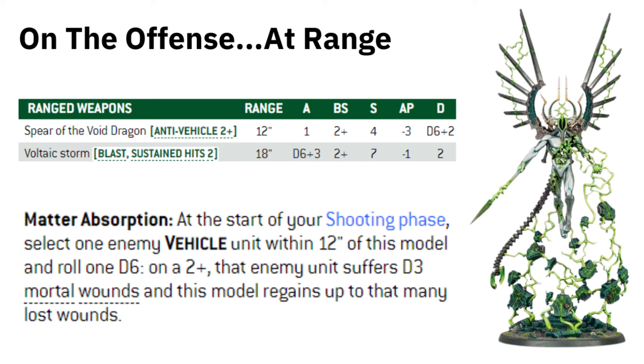He's also got the Voltaic Storm — this is more your anti-infantry weapon. It's got Blast and Sustain Hits 2, so plenty of shots. 18-inch range, D6 plus 3 attacks, so a potential of 9 but a minimum of 4. Plus you've got Blast, hitting on 2s, Strength 7, wounding on 3s — potentially 2s against smaller stuff. Minus 1 AP is okay and Damage 2 is nice.